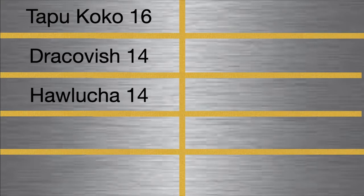Our next Pokemon is Hawlucha. Hawlucha takes use of the electric terrain set up by Koko. We can use Electric Seed to activate our Unburden ability, and it also can take the ground types that Koko does not want. Go to Hawlucha on something that Koko doesn't want to stay in, get our Unburden boost, and then kind of set up from there.